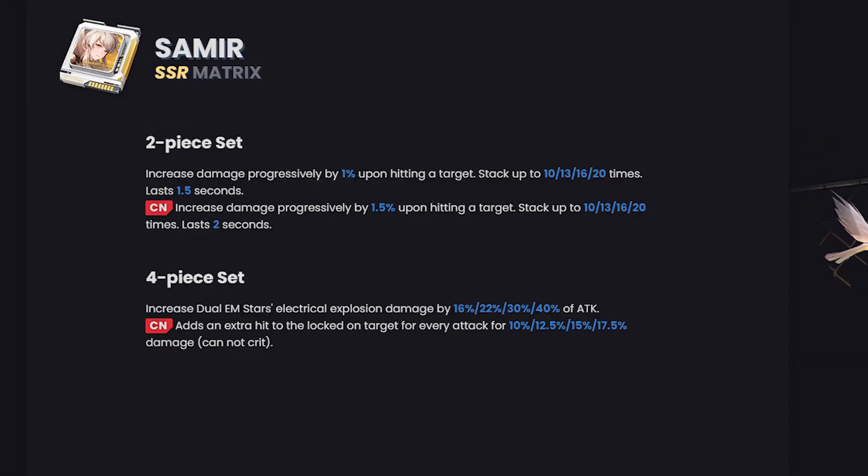Claudia's set is especially good on Claudia, Samir, and Crow. The two-piece in particular is really good when paired with Samir's two-piece or Crow's two-piece. One of my favorites — Samir's two-piece increases damage by 1% after hitting a target, stacking up to 10 times or up to 20 times if you limit break it. You can see the CN version difference — we're hoping that update comes at some point.